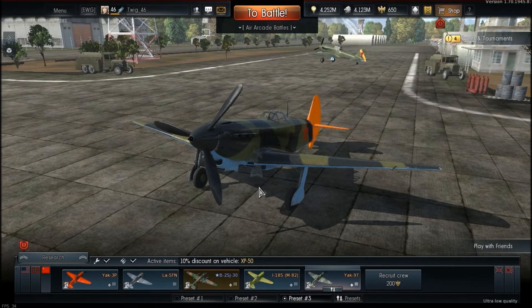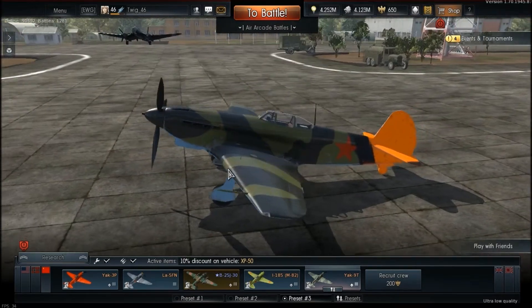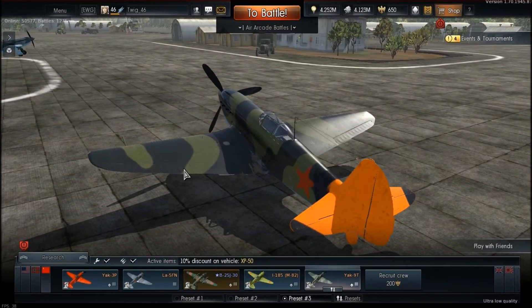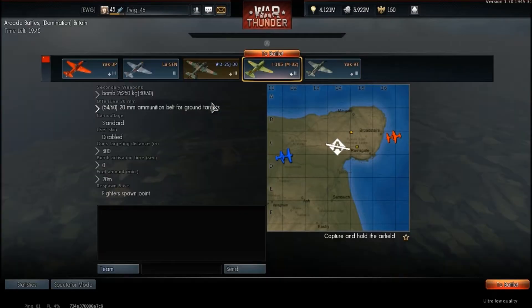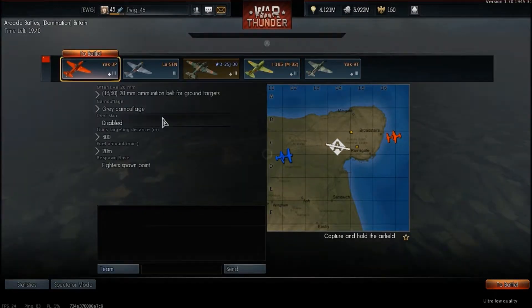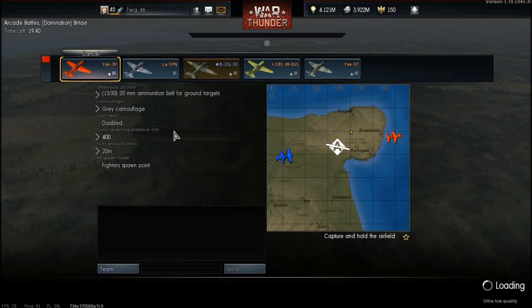Without further ado, let's go ahead and jump into the battles. I have two of them lined up for you — we're going to see exactly what it takes to win. We've got two battles: one's an air domination mode, the other is a ground strike mode. Let's get on to this domination.